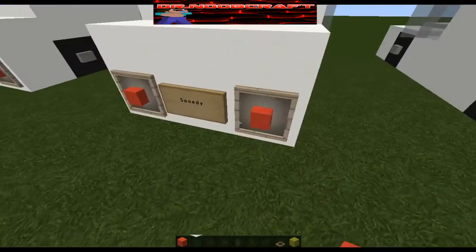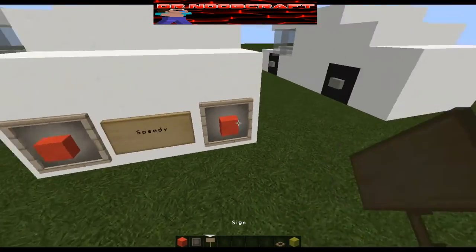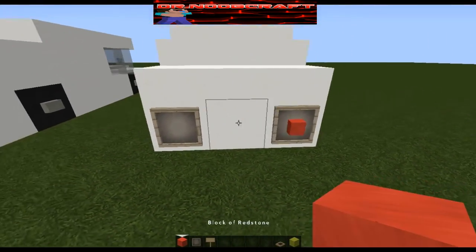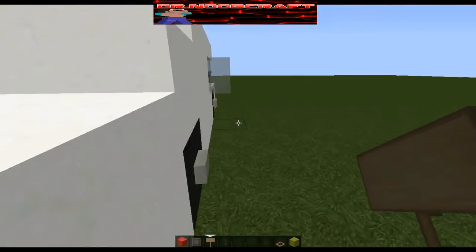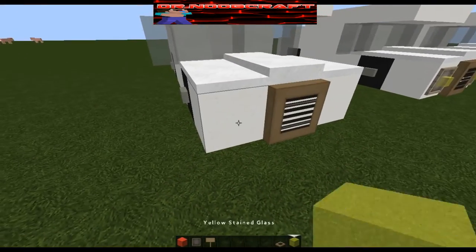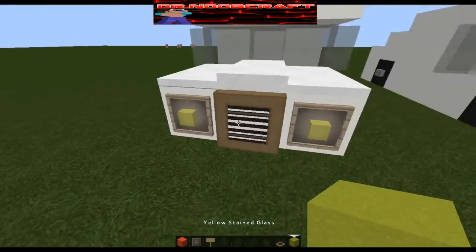You're going to do redstone on top, top redstone, item frame, and like that — redstone, item frame, redstone, redstone and wool on the side. On the right front you're going to do out of the middle, item frame, item frame, and you'll see glass.